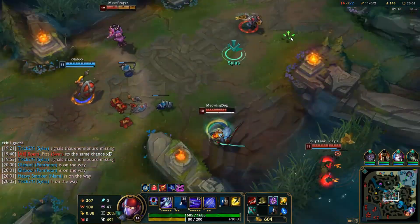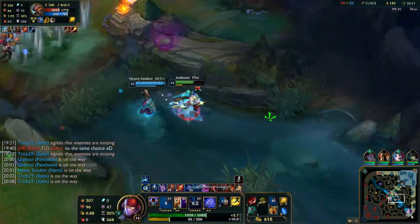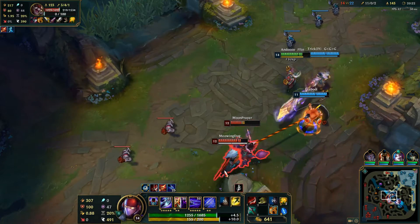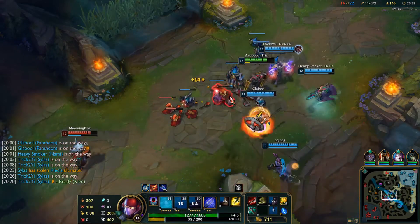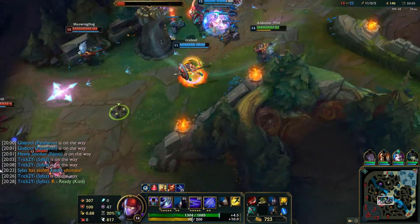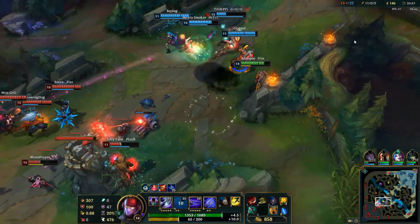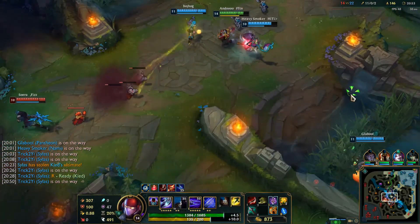Looks like I'm getting run down by Kled — loosely used term, because he really didn't do much. He's going to push his wave into the tower with Jinx. What the fuck is this mad lad doing? Holy shit. If he didn't have that second turret I'd actually kill him — that's hilarious. This is a very squishy Udyr and I'm a very strong Zed. It's just a positive feeling, honestly.